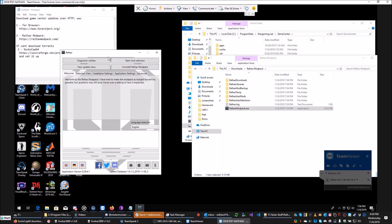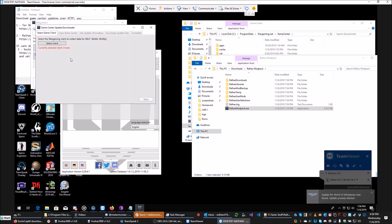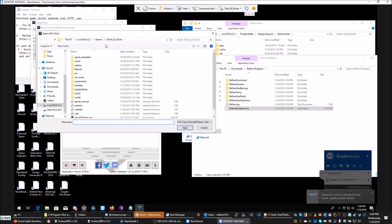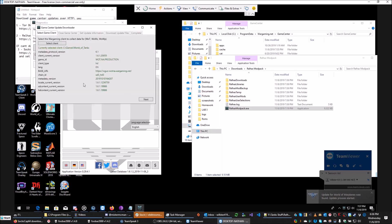You're going to want to click Diagnostic Utilities, then Download Wargaming Patch Files, select a client — which in this case is going to be Royal Tanks. Note that this is compatible with Royal Tanks, World of Warships, and World of Warplanes. Go ahead and click Next.